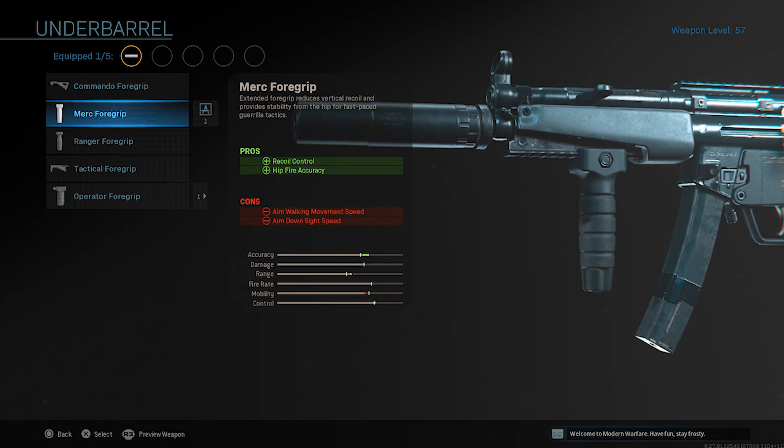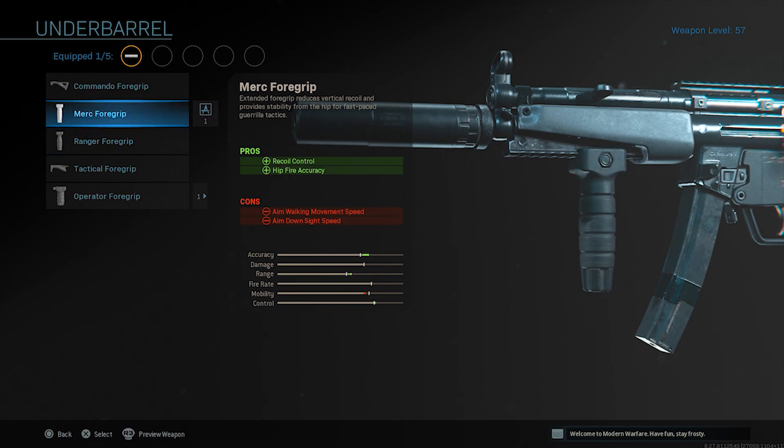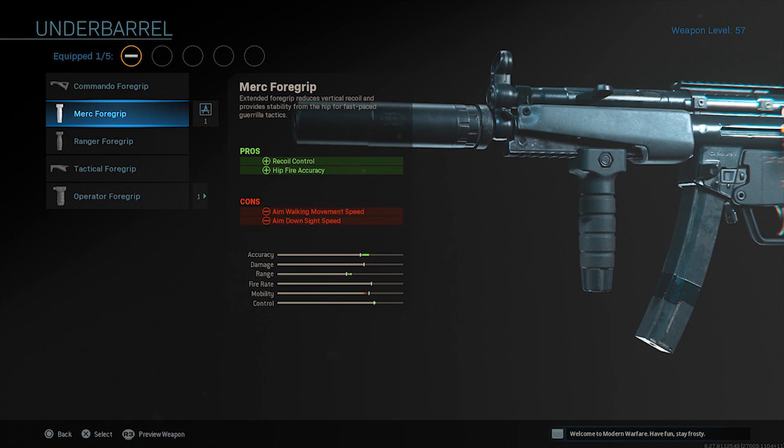Next up, we're rocking the Merc Foregrip. Sometimes it's hard to choose between foregrips — the range foregrip really helps with aim stability and being precise. But I hip-fire a lot with this gun, especially in this gameplay. That's why I've been using the Merc Foregrip. If you hip-fire a lot in Modern Warfare Warzone, rock the Merc Foregrip — it's going to increase recoil control and hip-fire accuracy so you can hit your shots more while hip-firing.